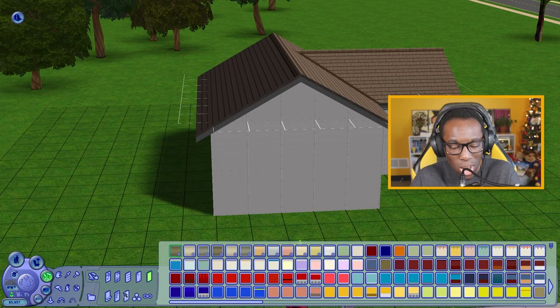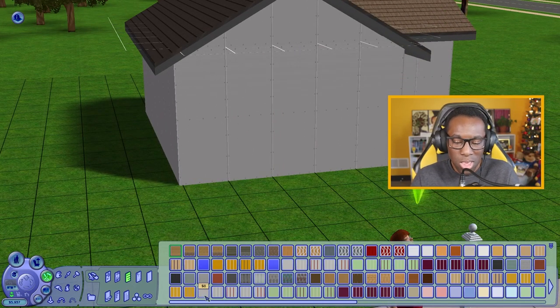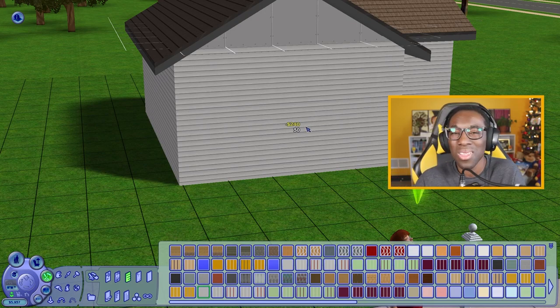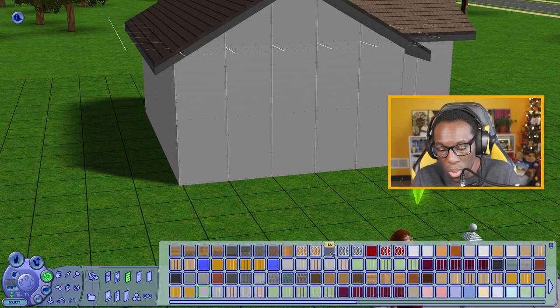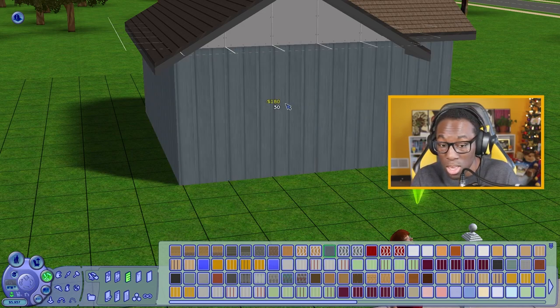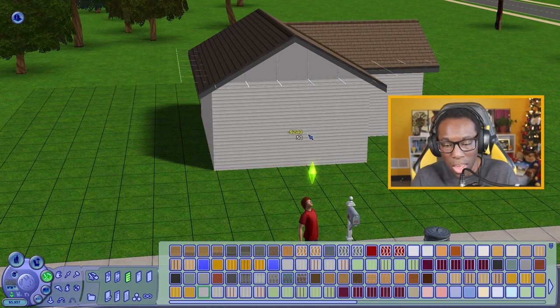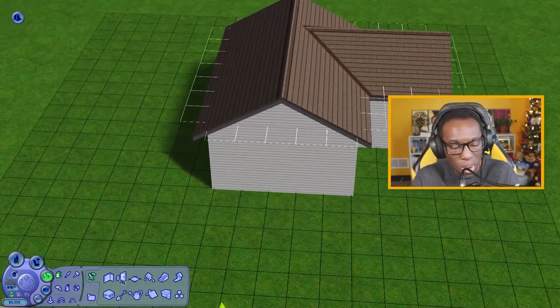I already know what wallpaper I want to use — it's my favorite wallpaper in this game for the outside. We don't want to go too expensive. The wrap-around option is 240 simoleons, but there's a cheaper one at eight simoleons or six simoleons. We're going to splurge just a tiny bit and go with the white wrap-around — simple, easy, classic white wallpaper.